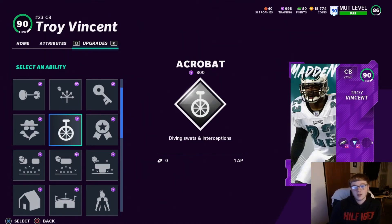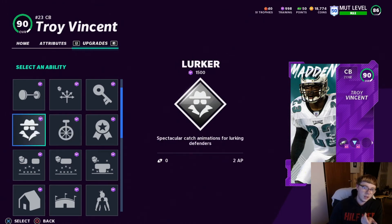Number two is Acrobat. Some people put it on all their corners and safeties — you can do that. Basically with Acrobat, your corners and safeties are going to work a little harder for that pick, put in that extra effort to get the interception. I definitely noticed they did do that. Acrobat deserves to be number two, especially since Lurker isn't really in the game the same way.